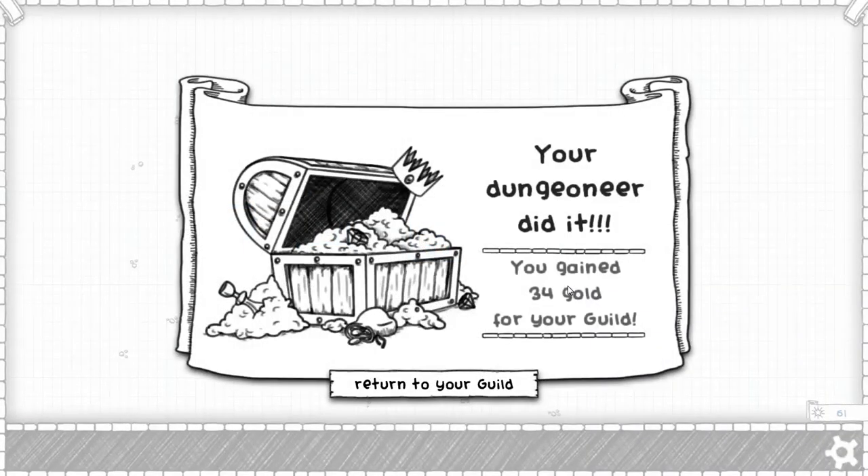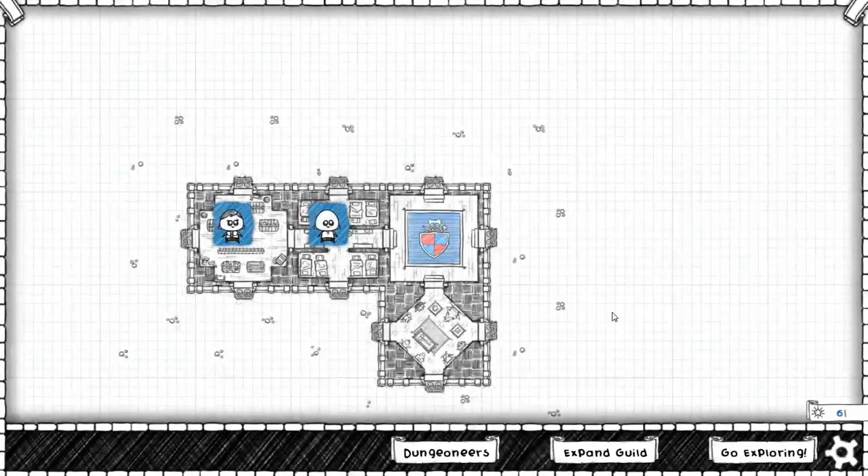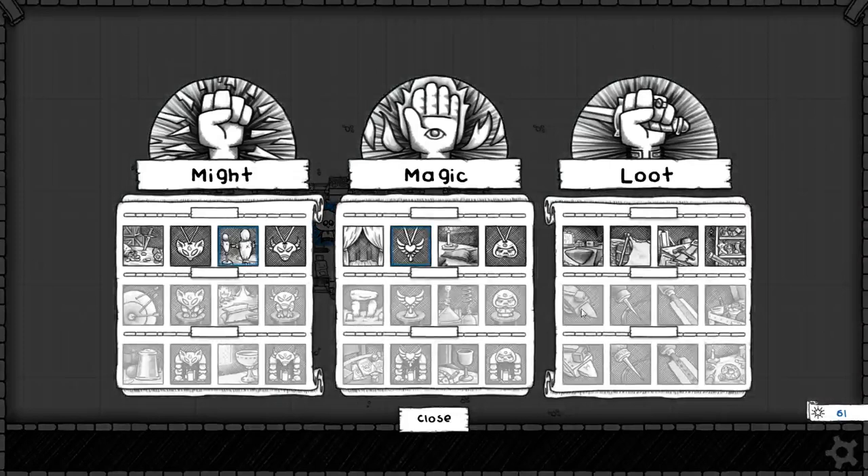One weird thing about the game is when you beat the final enemy, you actually don't pick up any gems that were lying on its square. I don't know why that is, but that's how it is — so I don't get that diamond. We got 61 gold, so it's time to expand the guild and unlock some loot.